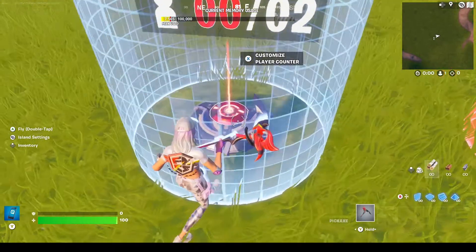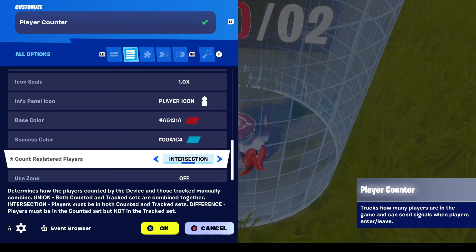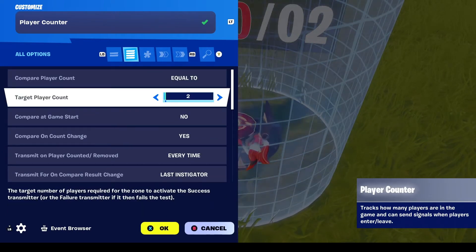After that, place down your player counter. All you have to change is count registered players to intersection, and also target player count to however many players you want to have on that specific team.